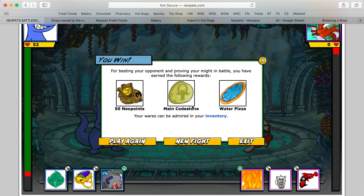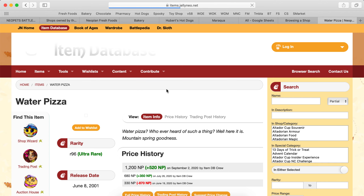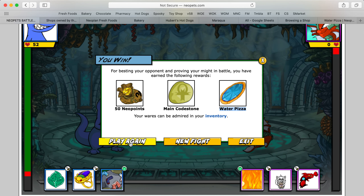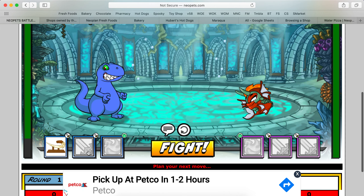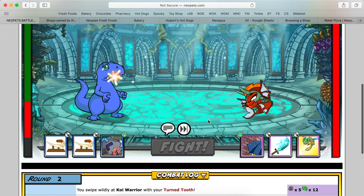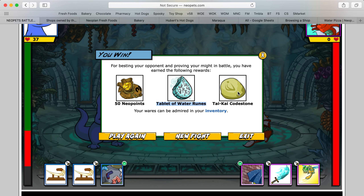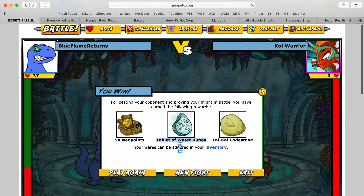We got a Water Pizza — let's see what that's worth. 500 to 1,000 Neopoints. Normally the other items I get, aside from Codestones, are like 50 Neopoints, so at least the junk item is a little bit better. We're going to try to one-shot him here. It worked! He did 15 damage to me and I did 70 to him — 70 damage, that's the most I've ever done. I got a Taikai Codestone and a Tablet of Water Runes. That's 14 Neopoints, but 2 Codestones — pretty solid.